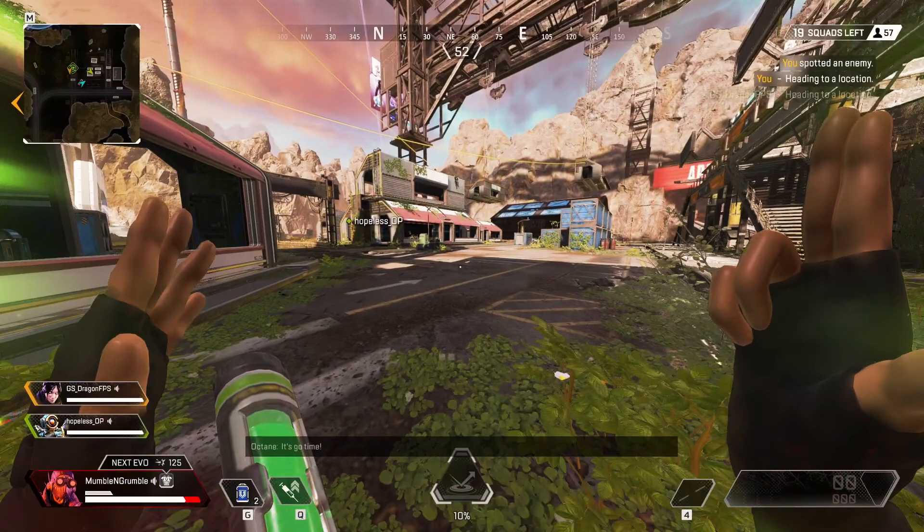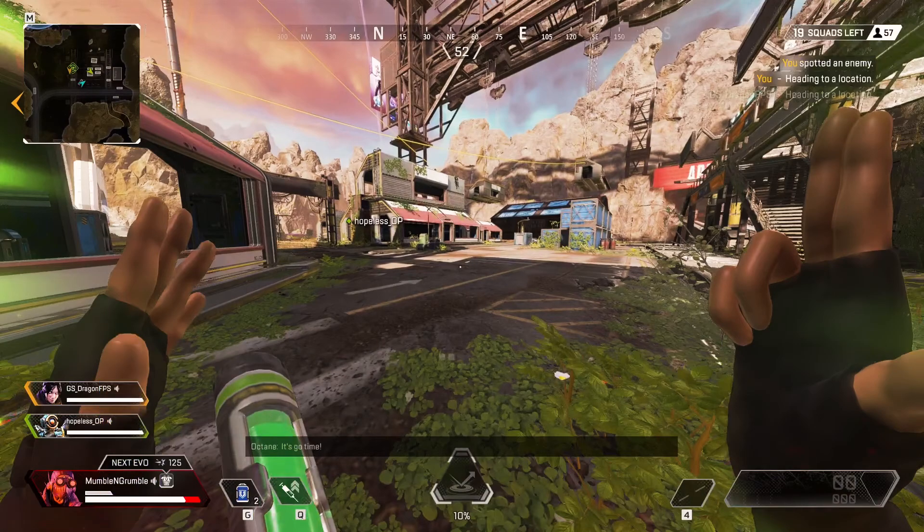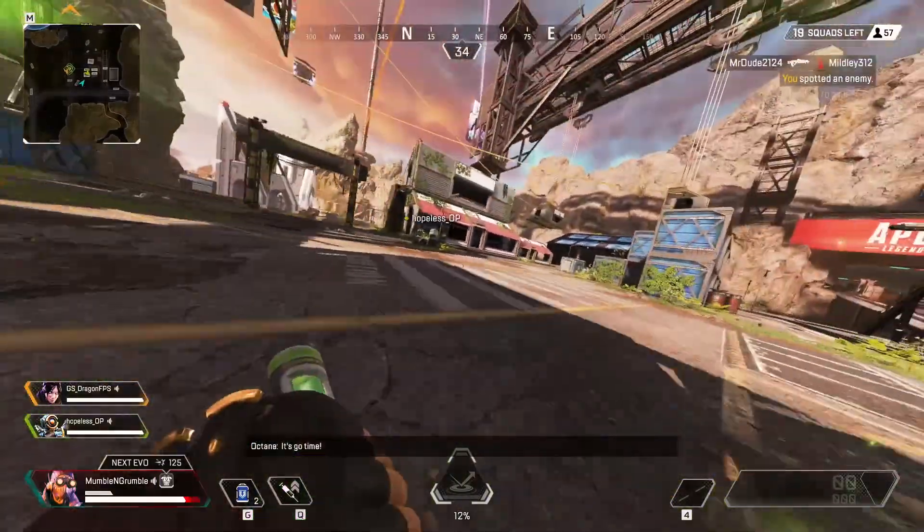Hey guys, welcome back to Get Good, a series where I analyze my gameplay to see what I did right, what I did wrong, and how I could have played better. Today we'll be taking an in-depth look at my crosshair placement. Having good crosshair placement is an easy way to increase your accuracy because it takes fewer and smaller movements to line up your shot, so you'll spend less time correcting your aim. You'll create easier shots and your success will be less dependent on aim and reaction time. We'll be going through both good and bad examples.